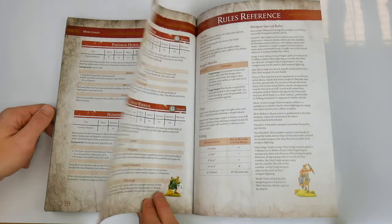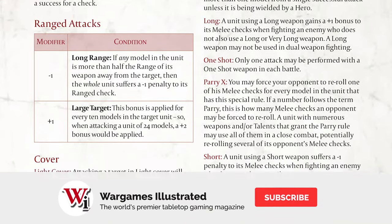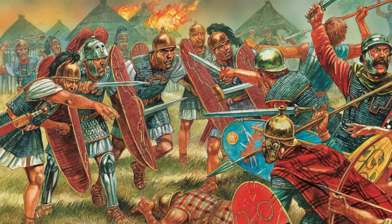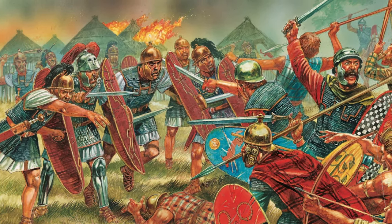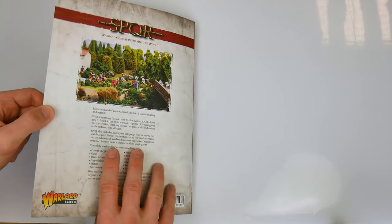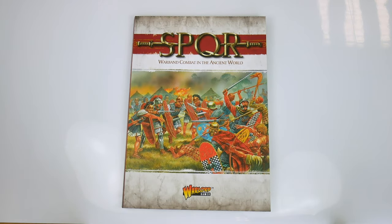The final page of the book is given over to a rules reference sheet. Rather than a review, we hope this flip-through has given you a clear idea of what's included in the SPQR rulebook and whether you want to spend £20 / $32 on the book. For more on the game, search SPQR on the Wargames Illustrated website and YouTube pages.